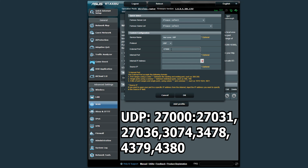Now add another profile — call this one Warzone UDP. Obviously the name is irrelevant as long as you know what it is. For this one there are quite a few ports: two port ranges and a bunch of individual ports.